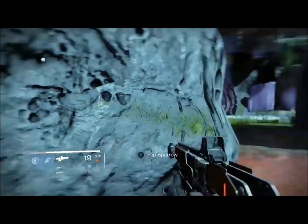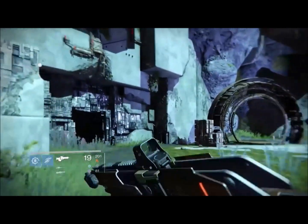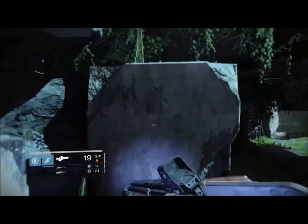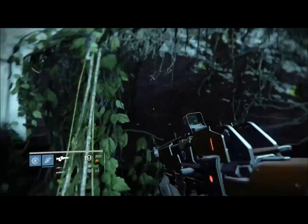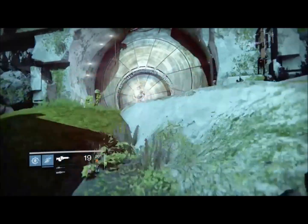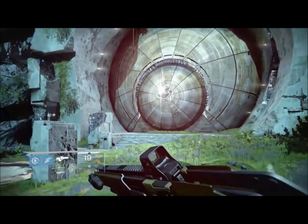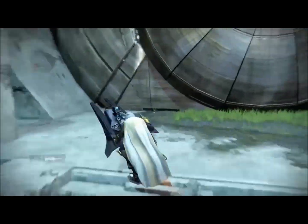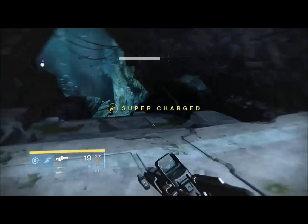I do flip my sparrow here and just quickly leg it to the door. As you can see, here's the door. Then what you do is go back on your sparrow and wedge yourself in between this gap here, and get off your sparrow.